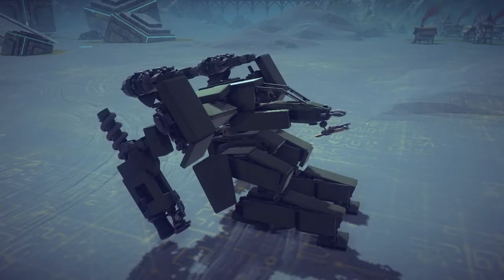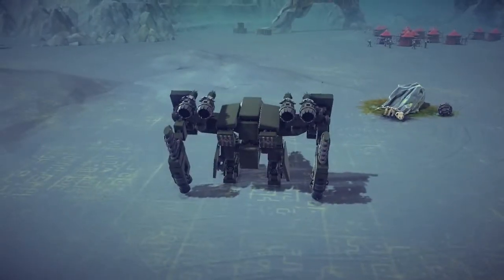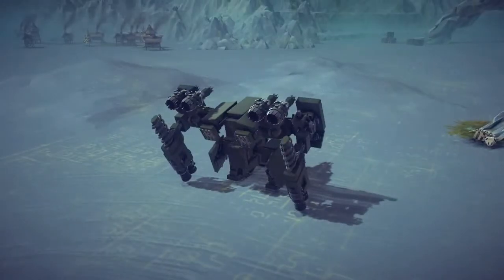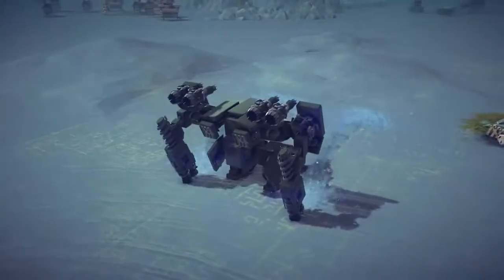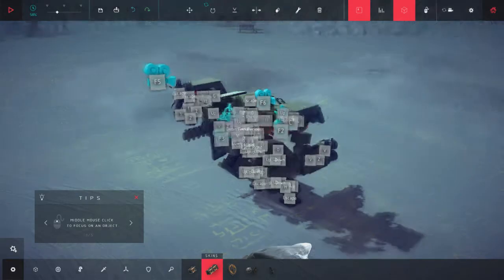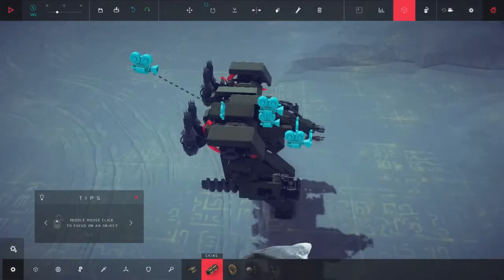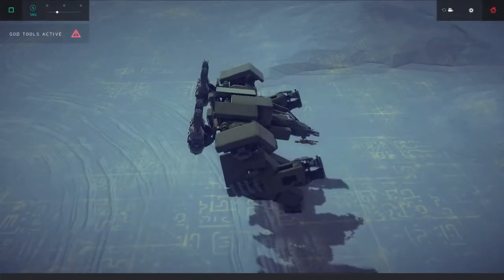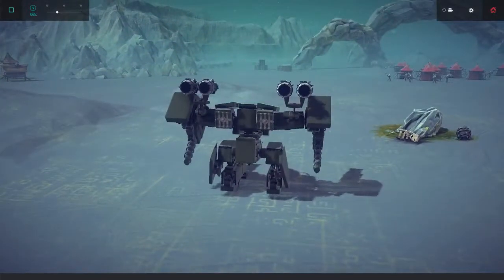I'm going to start pressing buttons that I know fire things. C — that kind of scared me for a second, it's just a little crossbow, nothing to be afraid of. X — there's a nice little flamethrower there. V — we already did that. The problem with some of these creations is they don't put the controls in the description, which makes it a lot harder for me. It looks like it is one through four for the rockets on the back. I think it was Y or G to put those up — yes, Y to put those up, and then it is one through four.